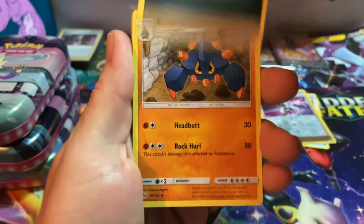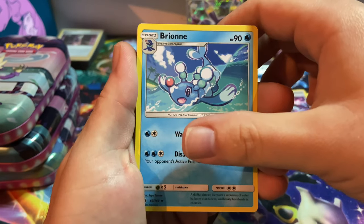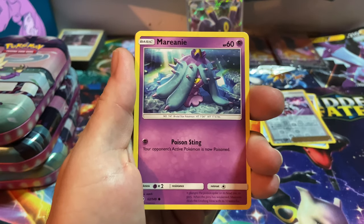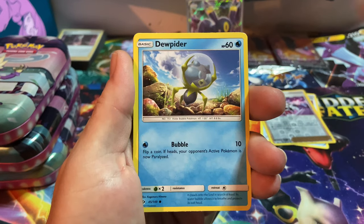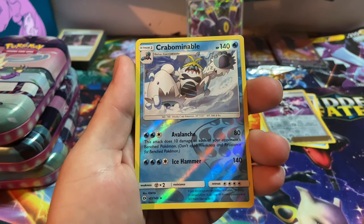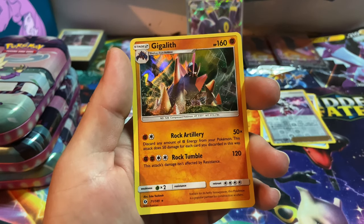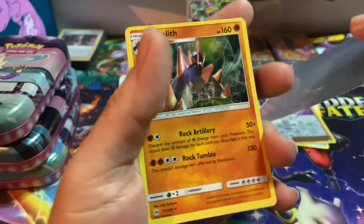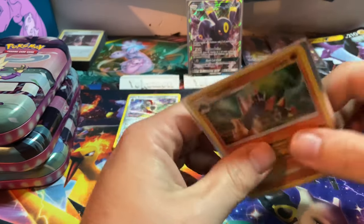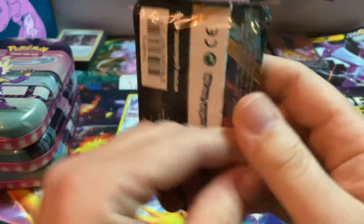Those are some bad cut cards. Luckily it's not the back card so hopefully there's something good. Another dark energy, Boldore, Timer Ball, Bounsweet - plain and simple - Mareanie, Alolan Diglett, Dewpider, Alolan Meowth, Growlithe, a Crabominable reverse, and a rare - a Gigalith holographic! That deserves a sleeve. On to the Darkness Ablaze pack.